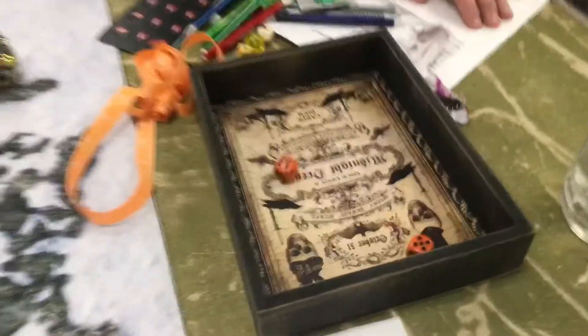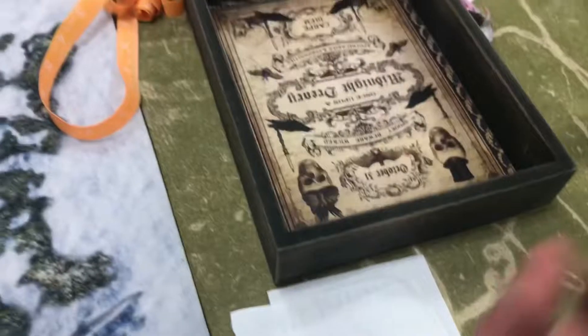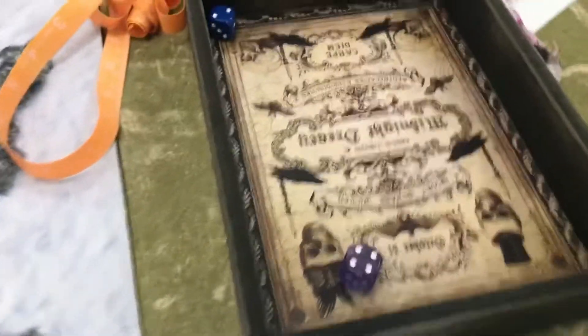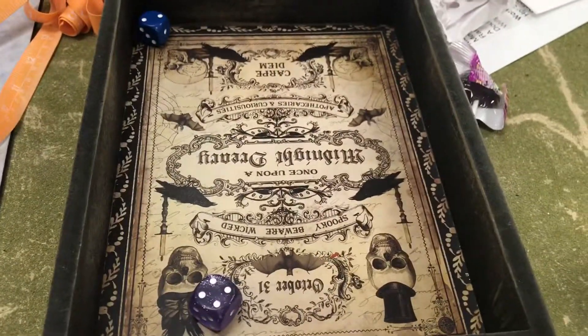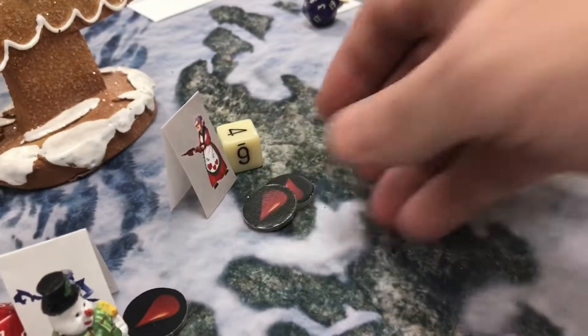Rolling — 14! Mrs. Claus rolled a seven on her dodge — that's a hit. Rolling damage on Shooty Judy — one point of damage. Mrs. Claus is dripping; she's got one more hit point left before she's out.